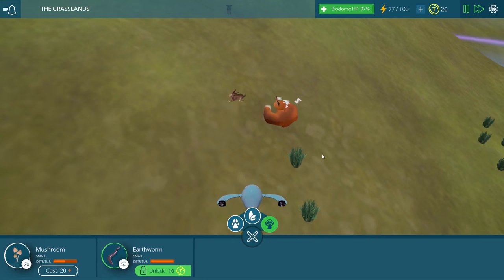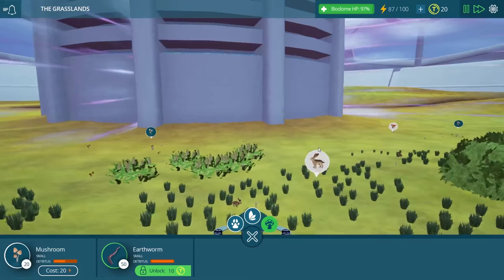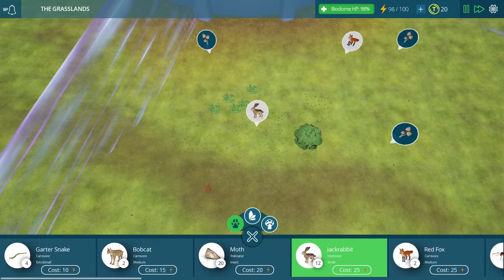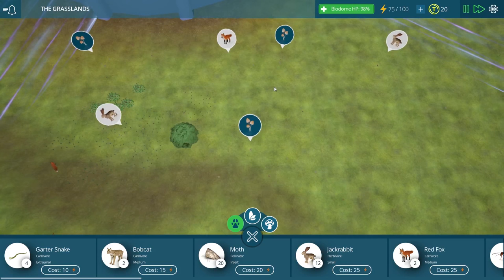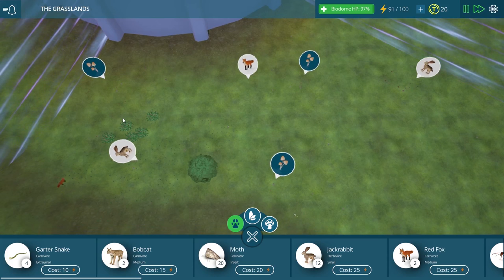Is our little fox sleeping next to the bunnies? He is — look at him, with his head kind of buried in the ground. And this little bunny is not bothered at all, just running right past him without a care in the world. Maybe we should get some more jackrabbits in here just in case, because we don't want the foxes to destroy their entire little habitat. We want to make sure we have plenty for them to eat and don't accidentally cause our jackrabbits to go extinct.